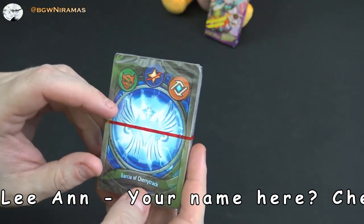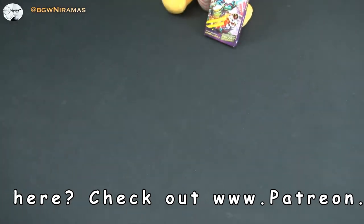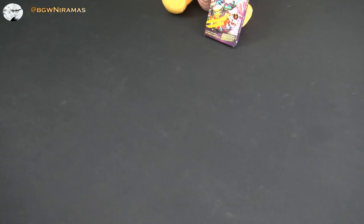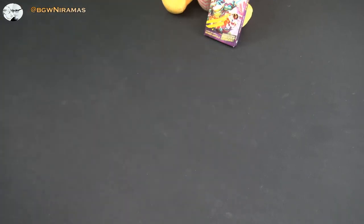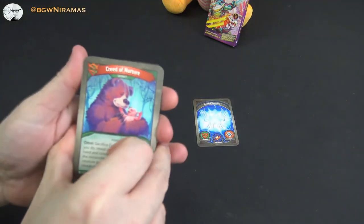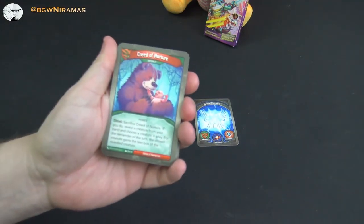This is Garcia of Cherry Track. I already have one deck from those earlier ones I mentioned that had the Star Alliance. I still haven't seen the Saurians — the Dinosaurs — so I'm hoping that deck over there might have it. I really hope so because I want those dinos! Let's start off here with Creed of Nurture, so we start off with Untamed.